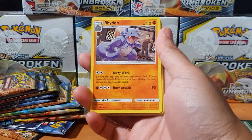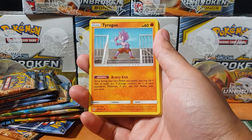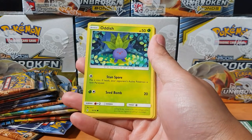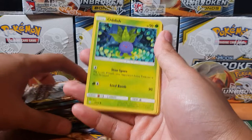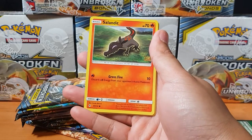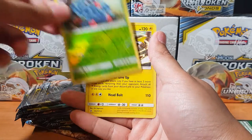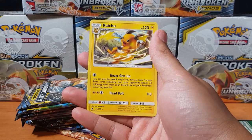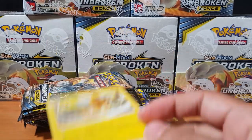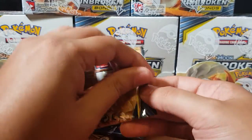Alright baby, let's go! Green's Exploration, Tyrogue, Murkrow, Oddish, Misdreavus, Salazzle, Glameow, Tangrowth for the reverse, and Raichu for the non-holographic. Not a bad start if I say so myself!